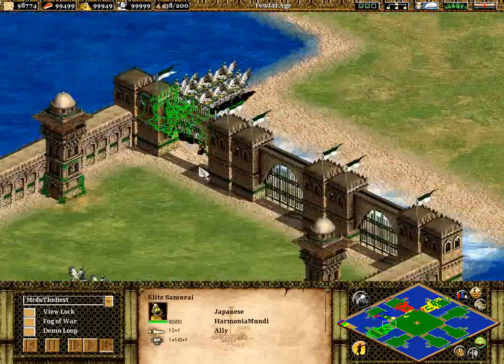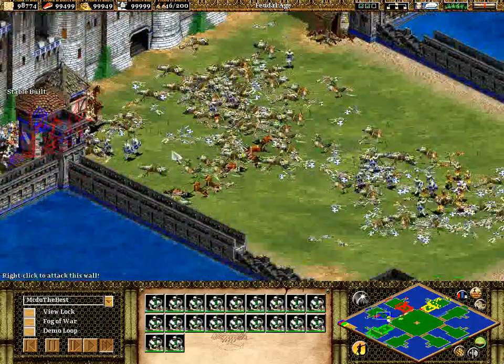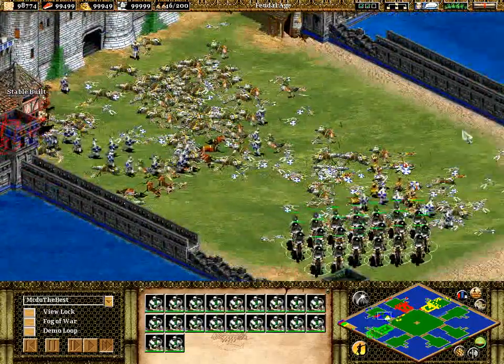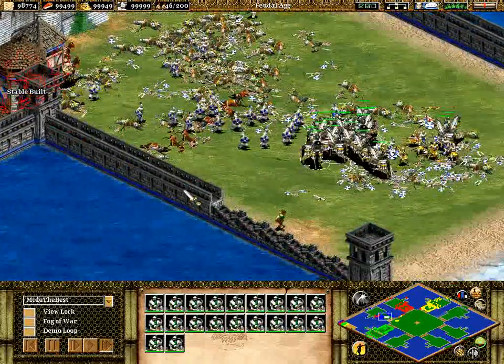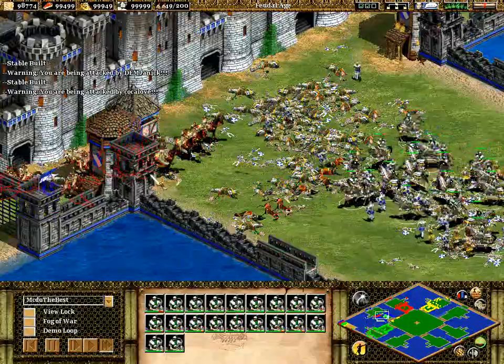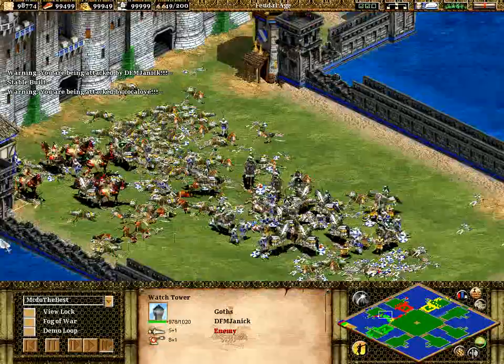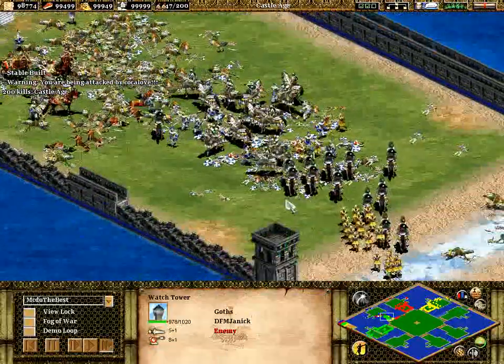More samurai over there for Harmonia Mundi. And there's a saboteur in behind these cataphracts — where is that going to end up? You've got to put it in there, Matto, you've got to. In it goes! And it gets killed off before it actually hits, unfortunately, which is a little bit of a shame. The watchtower did get a little bit of damage, not that much though.